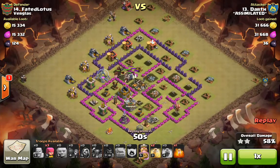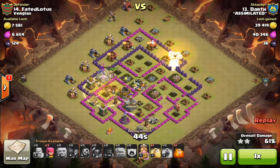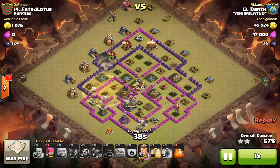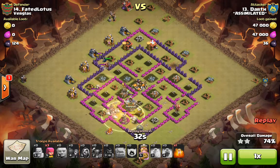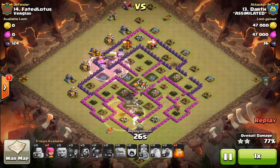Those hogs are going in front with the kill squad, taking out defenses in front of them while they're blowing up all the other buildings. He drops a heal spell right in the spot where there's the densest, thickest group of defenses. They're in heals the whole time, taking out all those defenses. There's only two left — got a golem tank and everything. Hogs under heals, and everything is gone.